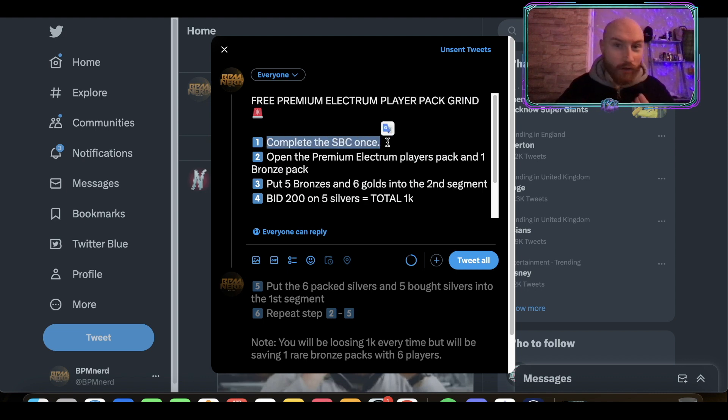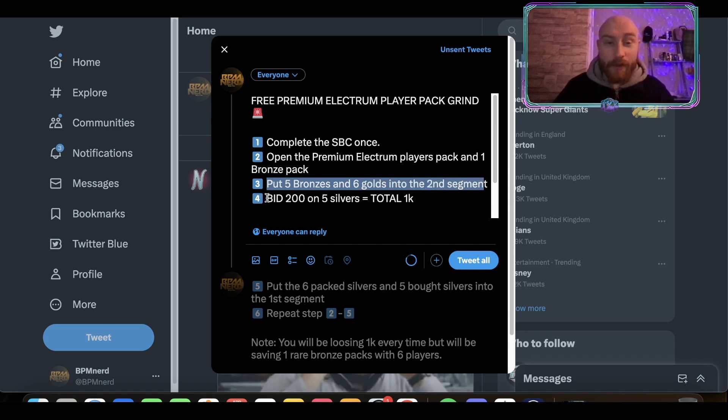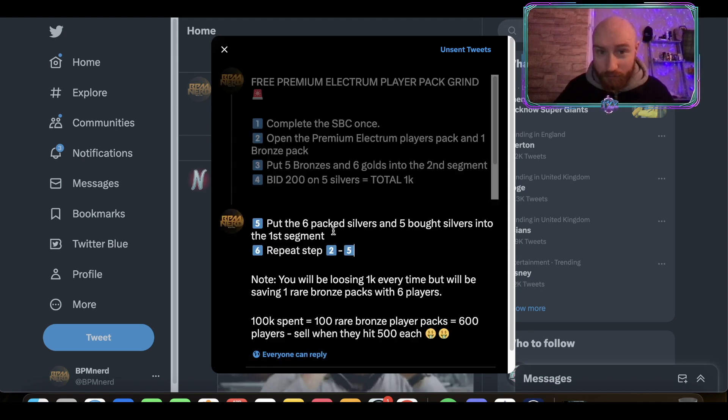Number one: complete the SBC once. Go and buy these players if you don't have them in your club already. Once you complete it, you want to open up the Premium Electrum Players Pack and one Bronze Pack. Throughout this method you will get two, but you only want to open up one Bronze Pack. Now go and put five of the bronzes and six of the golds that you've packed into the second segment. Then do five silvers on a bid at 200 coins, which is a total of 1K. So every single time you will be spending 1K.